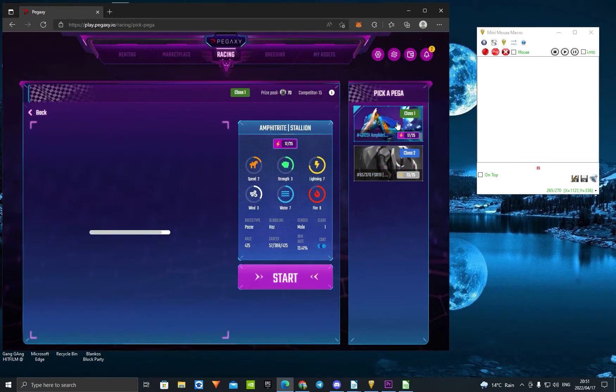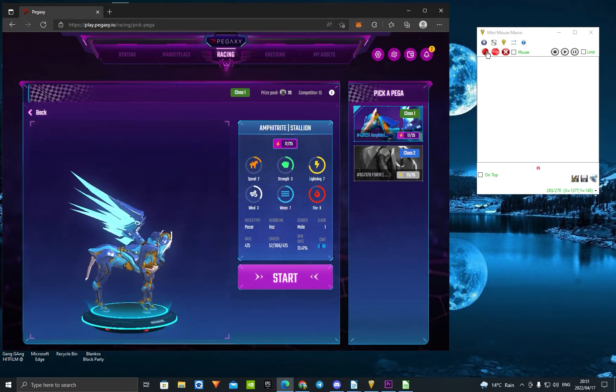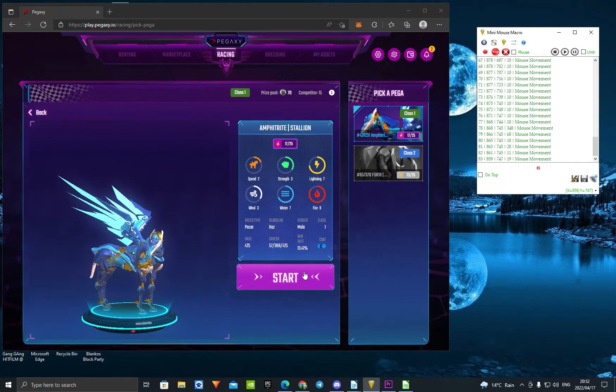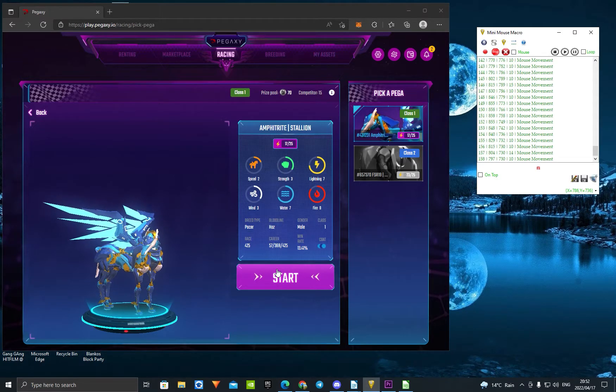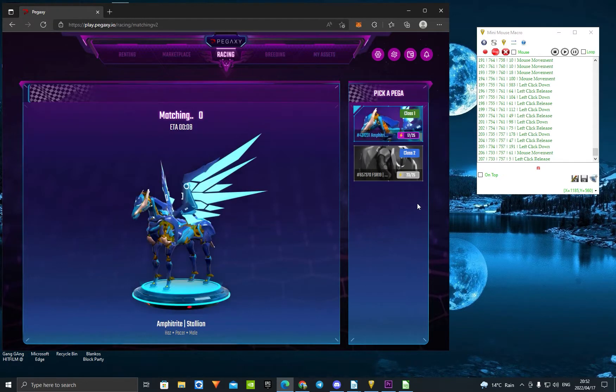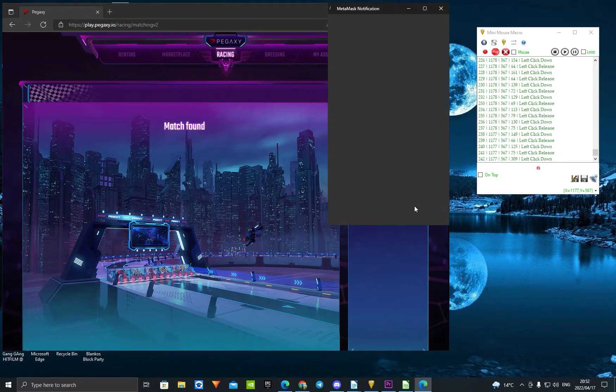You want to pick your pegasus up and keep your finger on that sign-in button. Now press start on the Mini Mouse Macro. You need to do exactly what I do — press start right here a few times, just click it a few times. Then press on that sign-in button that you have your finger on.